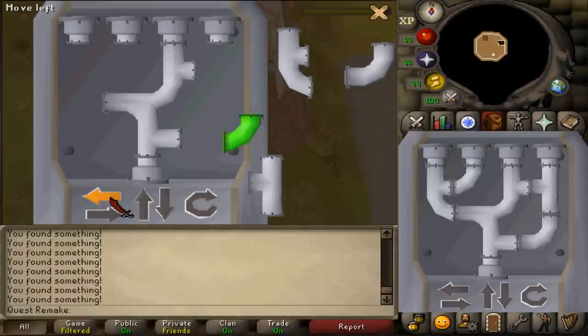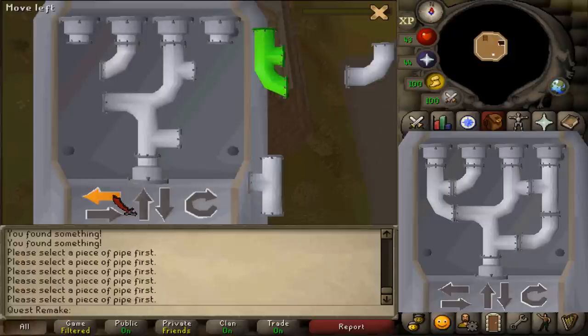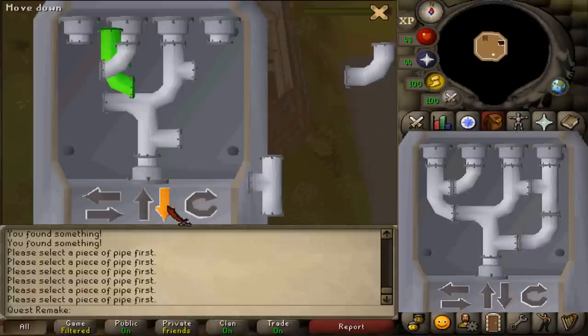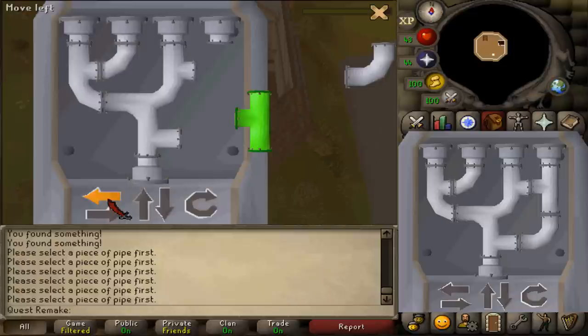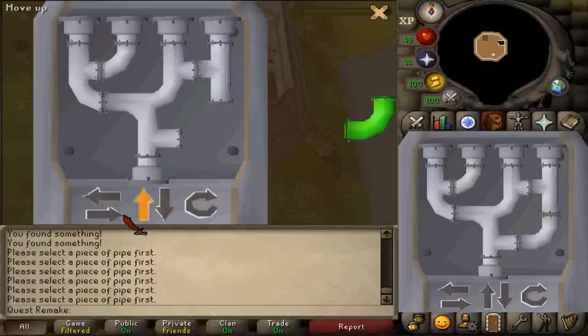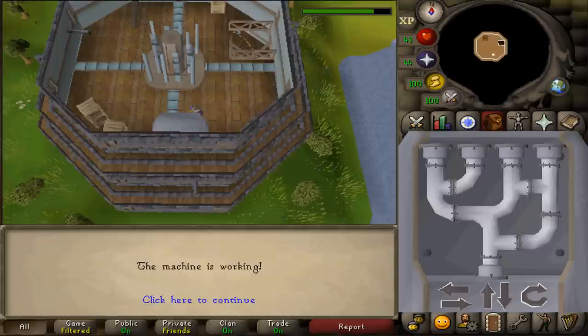Select the smallest pipe and move it to the second pipe from the left, connecting those two. Then take the misshaped capital E pipe, move it all the way to the left, and connect it with pipe number one. Move the junction pipe all the way up and connect it to pipe number four. Finally, connect the last pipe with the two other pipes in the bottom left corner. Wait a moment and the interface should close automatically — machine two of three is complete.